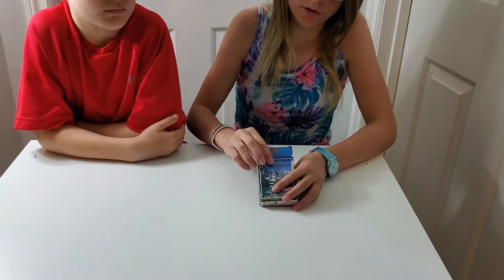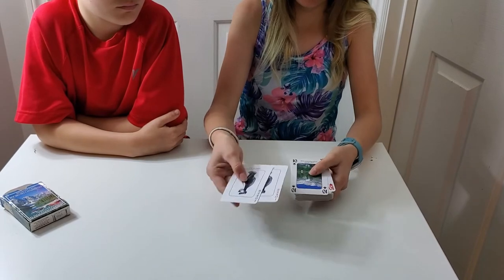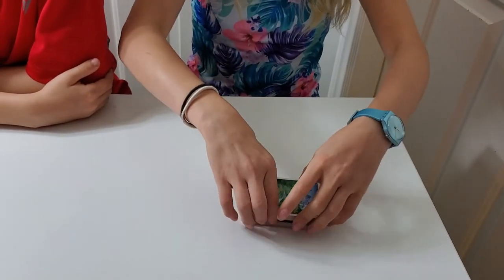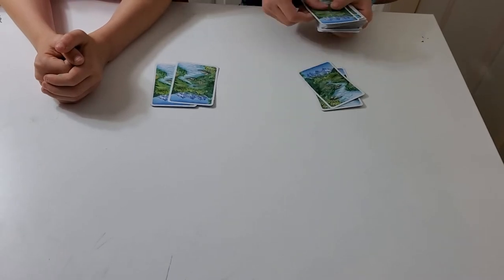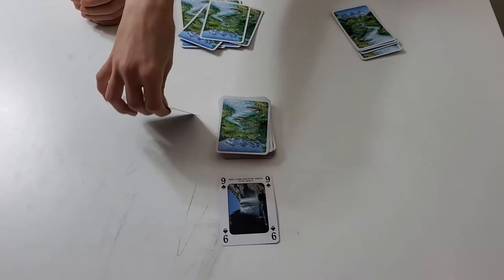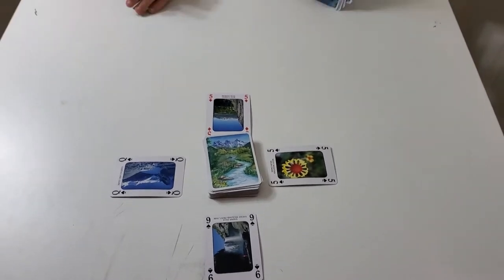Today we're going to be playing Kings in the Corner. You have a regular deck, take out the two jokers, and then you shuffle. Then you deal out seven cards and flip up four cards from the top surrounding the pile. And then you look at your cards.